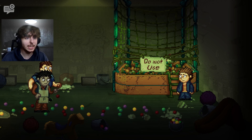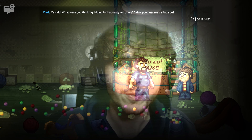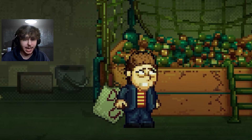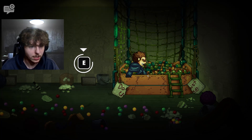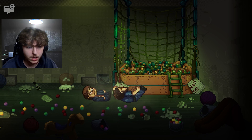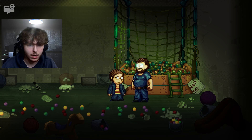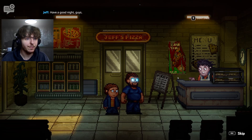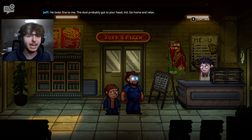Oz escapes into the ball pit and comes back out to the present where dad is waiting — 'Oswald, what were you thinking hiding in that nasty old thing?' Dad jumps into the ball pit after Oz. Back in the present, Oz grabs dad — quick time events trigger. Then something possesses dad: his eyes start glowing. Oz is scared. Jeff the owner says dad looks fine to him.